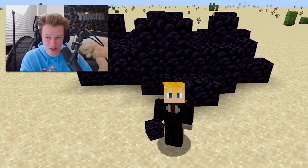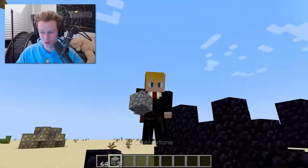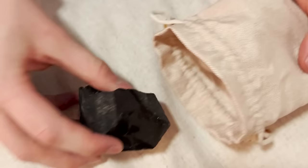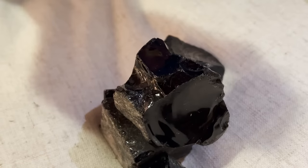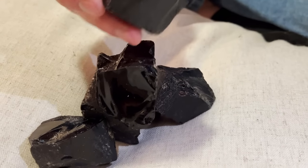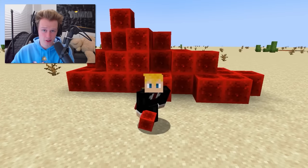Obsidian has a one in 2,000 chance of you coming across it naturally in Minecraft. At one point, obsidian used to only drop cobblestone when mined — not obsidian itself. This is what it looks like in real life, and it came in a fancy package because it's very expensive. Obsidian is actually not a stone and was once used as an ancient trade good for tools. Mojang kind of missed out by not adding some cool obsidian-based tools to the game.